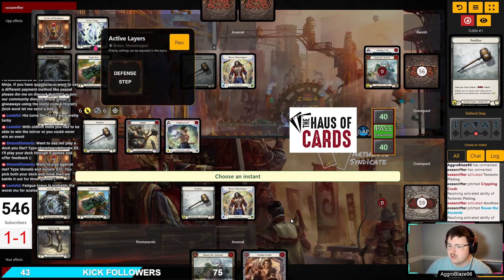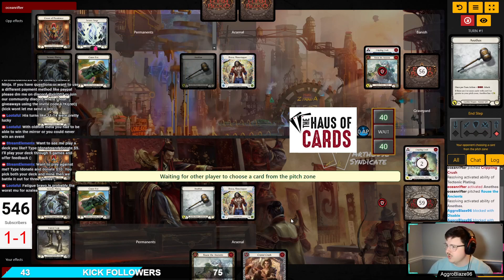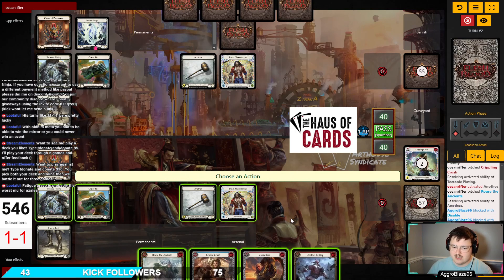We're going to block like that and keep the Cranial Crush. I know that there are a lot of blues in our deck, and Crippling Crush is a very powerful card, but I would rather have the consistency of being able to turn on attacks and make things happen.